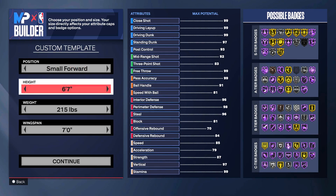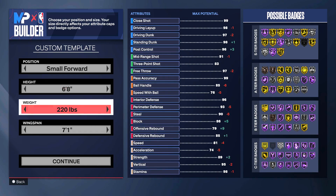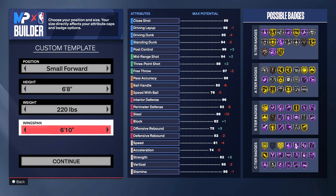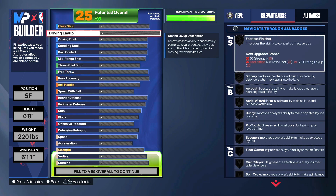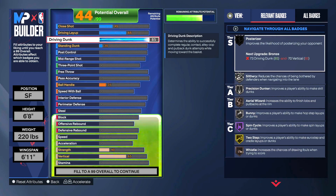Paul George is the starting small forward, measured in at 6-foot-8, weighing about 220 pounds, with a 6-foot-11 wingspan for the Los Angeles Clippers. Unlike in previous iterations of 2K where I'd go through attributes and badges together, I'm going to do the attributes first and then the badges, just because a lot of these attributes are tied into the badges — for example, fearless finisher requires both strength and either close shot or driving layup.